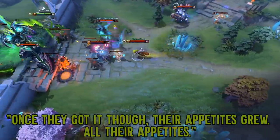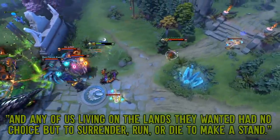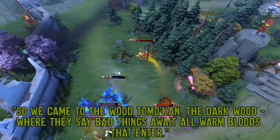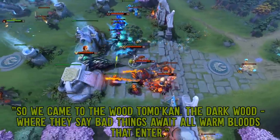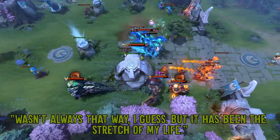"Once they got it though, their appetites grew — all their appetites — and any of us living on the lands they wanted had no choice but to surrender, run, or die to make a stand. So we came to the wood Tomo-Khan, the dark wood, where they say bad things await all warm bloods that enter. It wasn't always that way I guess, but it has been the stretch of my life."